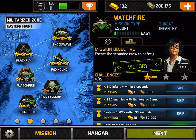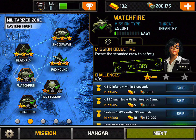We've got some missions: kill 10 infantry within five seconds, kill 20 enemies with the Hughes cannon — I can't do that because I don't have the Hughes cannon — and destroy five APCs within 30 seconds, which is worth 50 gems. That would be a nice one to get done.